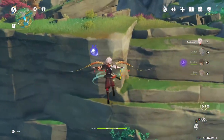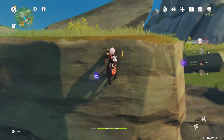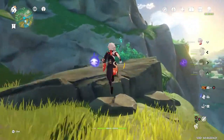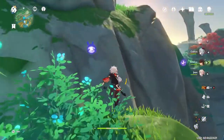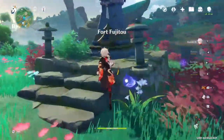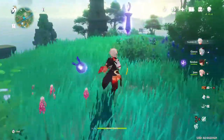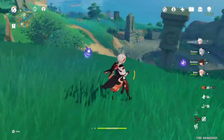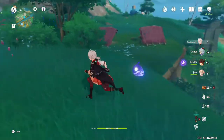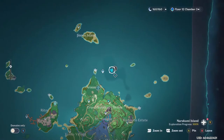Over by the Fort Fujito area is the final craftable weapon. It involves you doing a quest where you go around and fix some shrines that are broken. This shrine here will be inoperable and you'll have to go and get some pieces to place into it to fix it. Basically you have to pop some water spheres around the area in order to do that.